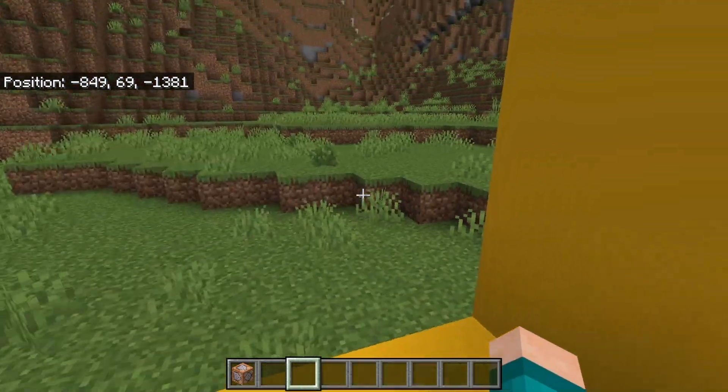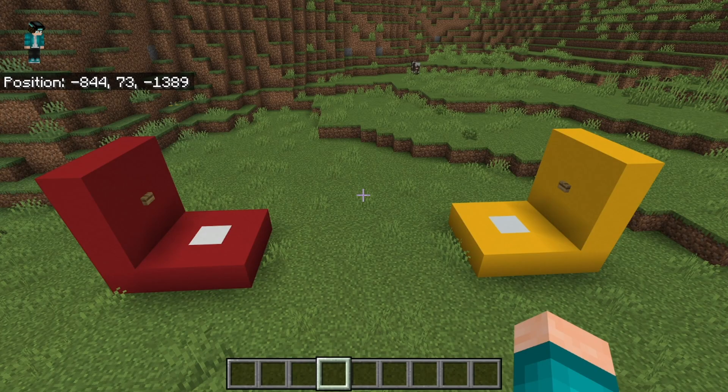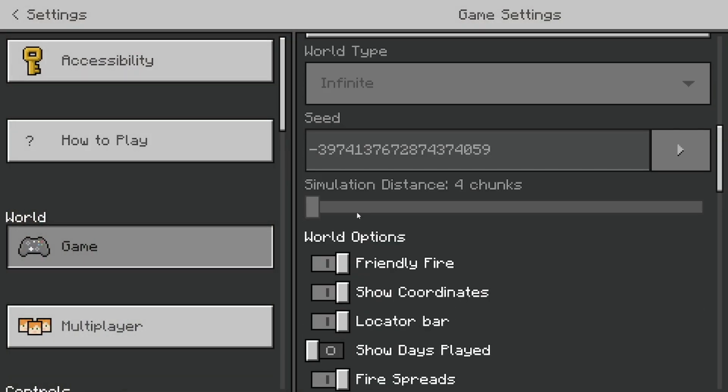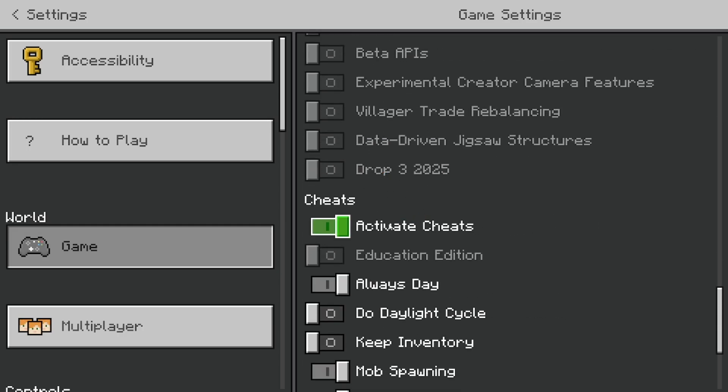In this video, I'm going to show you how to teleport using command blocks in Minecraft. The first thing you want to do is make sure that coordinates and cheats are turned on, because that's really important. Open up your settings and make sure that show coordinates is true, and also make sure that activate cheats is turned on.